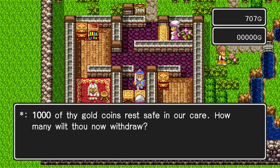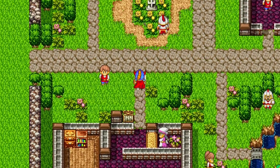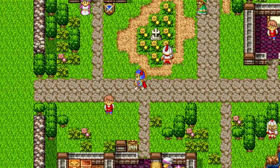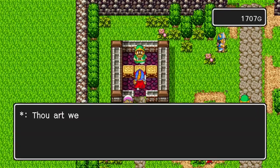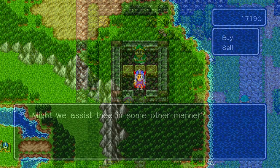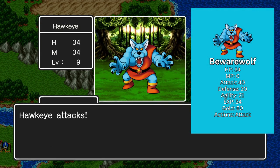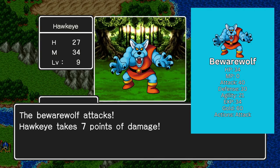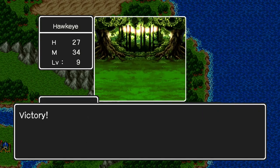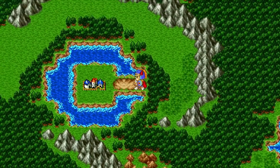I'm going to withdraw 1,000 gold, and with that I shall head back to Rimmeldar to see what else we can do there. Oh, we got a new enemy — Beware Wolf. He's just another vanilla enemy, pretty tough for this point in the game, but we finished him off nonetheless. And we're almost at Rimmeldar, so that's good.